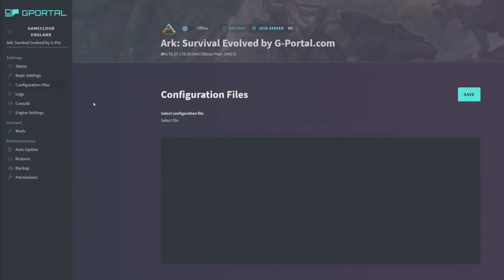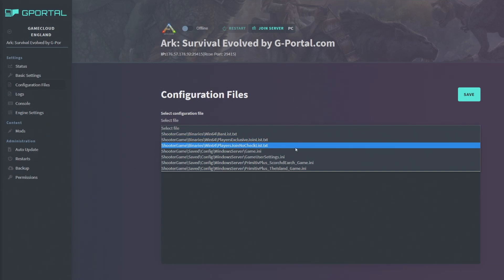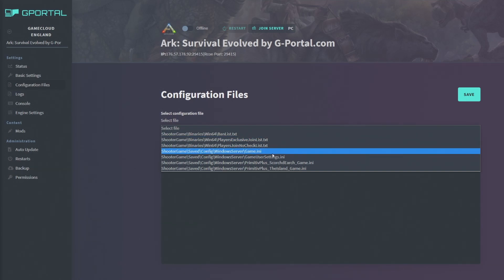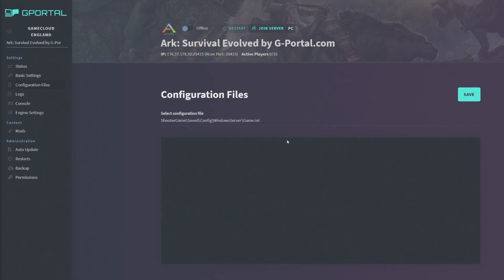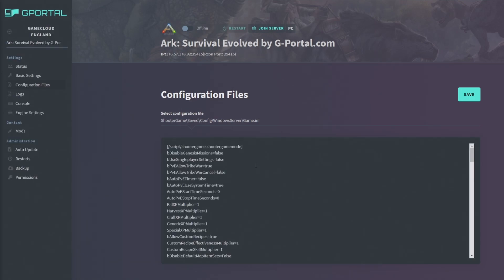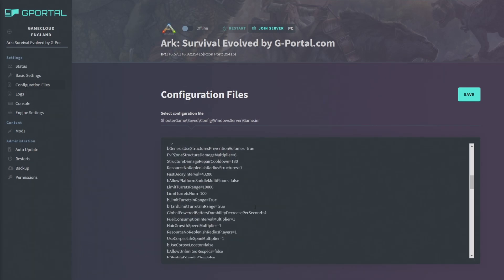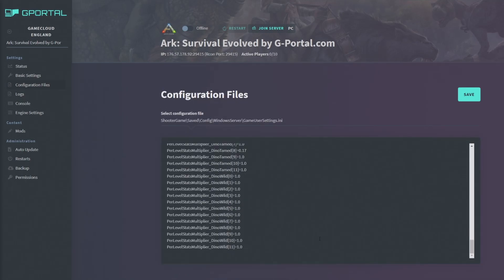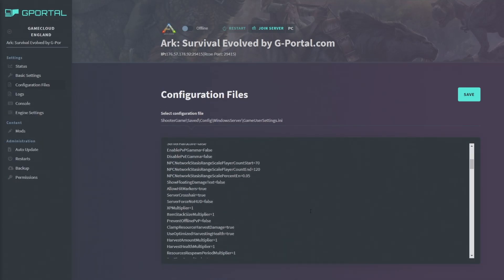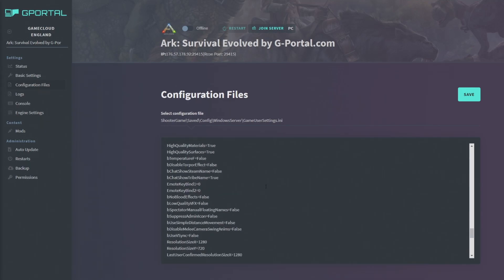The Configuration Files tab is important — always make sure you click Save before leaving Basic Settings. In Configuration Files, the two you really want to focus on are game.ini and GameUserSettings.ini. The game.ini gives you a text file with true/false options — a lot of the same settings as Basic Settings but with more control. GameUserSettings.ini is where you add mod configurations.